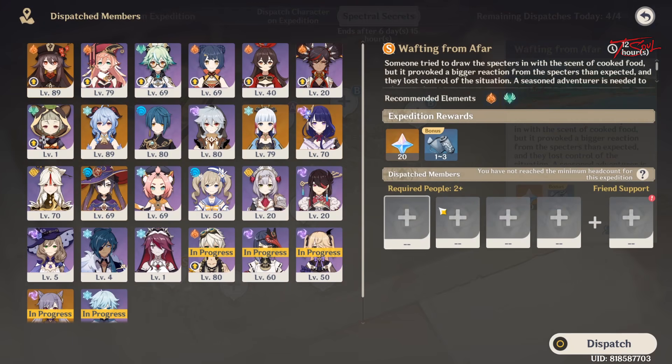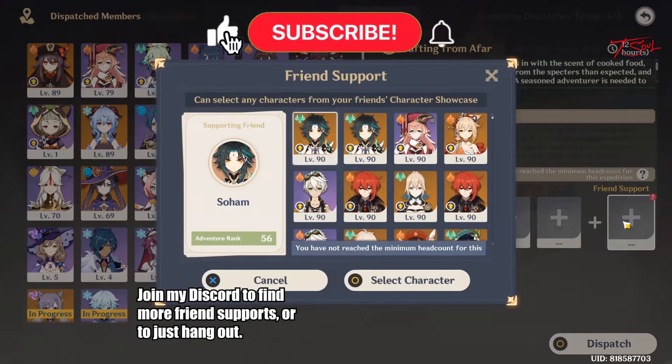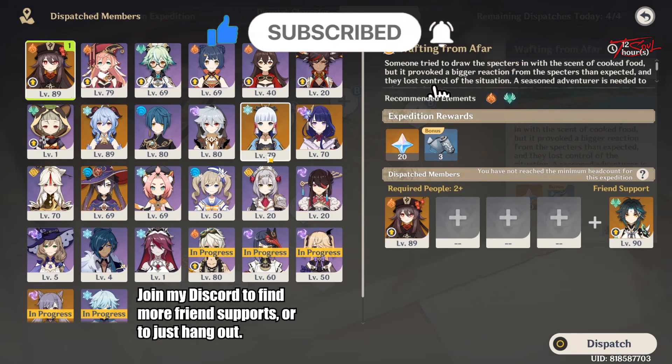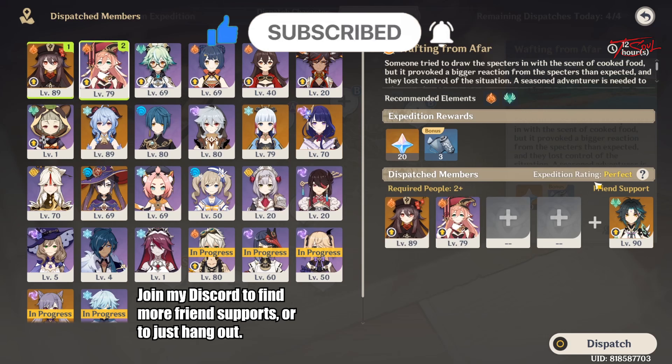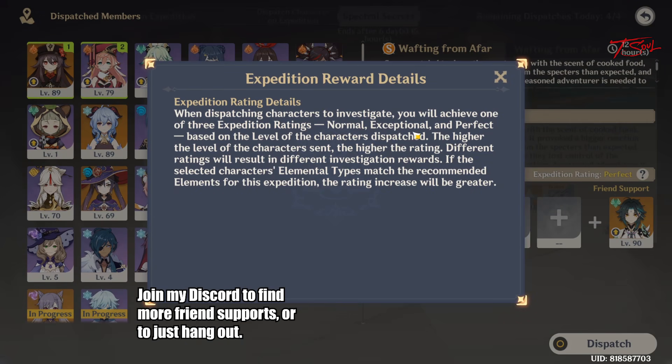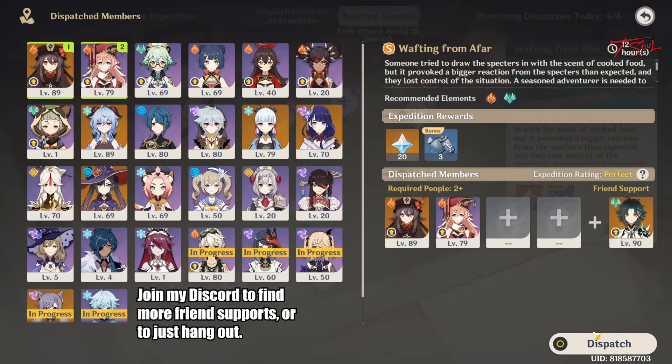When choosing units to send out, select the best support from your friend list first, then pick 2 or more of your own units. The best one is automatically sorted to be on the top left. There are 3 Expedition ratings: Normal, Exceptional, and Perfect. Just keep adding units until you get the Perfect rating.